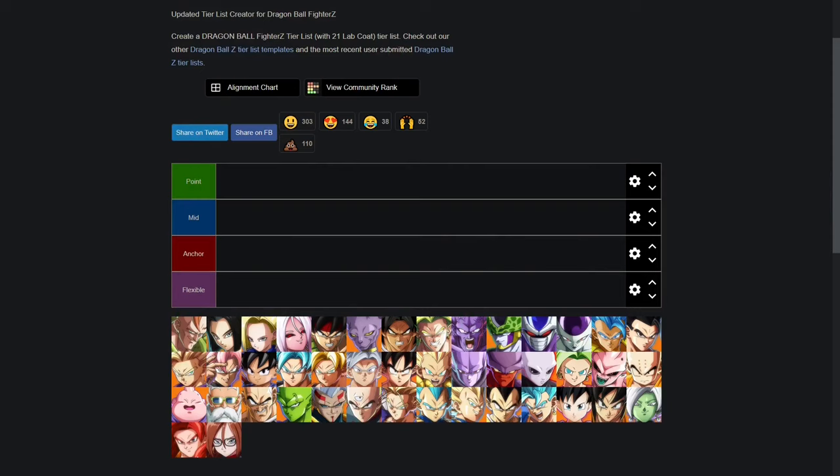Before we break down all the characters individually, let's go over the most important part of the discussion, which is team positions. For this list we have four different positions: point, mid, anchor, and flexible. Let's break these down one by one so that you understand why each character is going into each category, and this will help you a lot when deciding how to build a team that suits you the best.